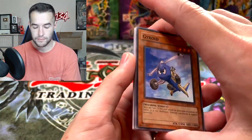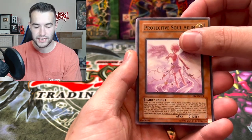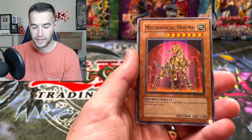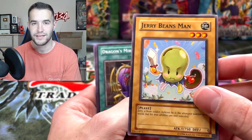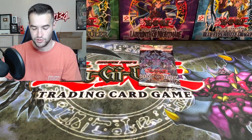We have a Gyroid — not very cool, but somewhat cool. Protective Soul, oh the Singing Frogs, Death Croaking, Mechanical Hound, and another Trap Rare. Why do they do this to us? Jerry Beans Man — literally he is the mascot of this video for sure. Pot of Generosity and Steam Gyroid.